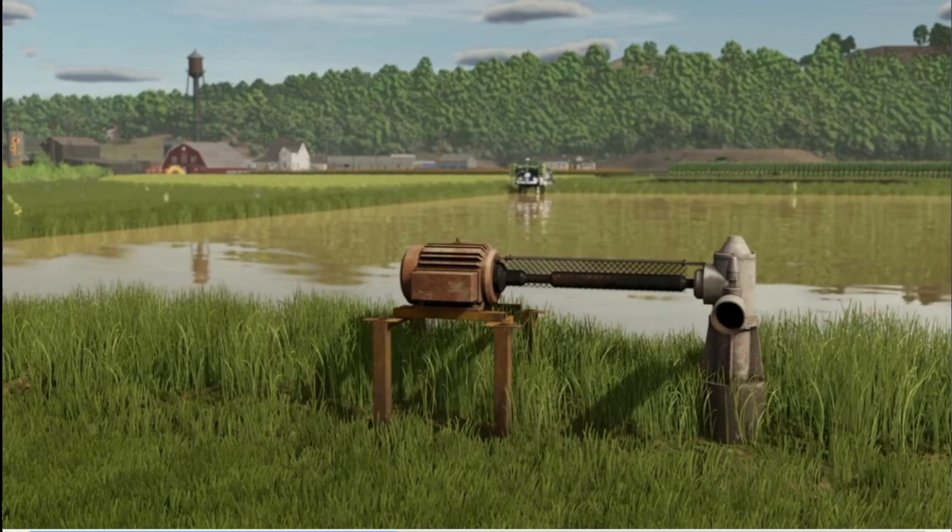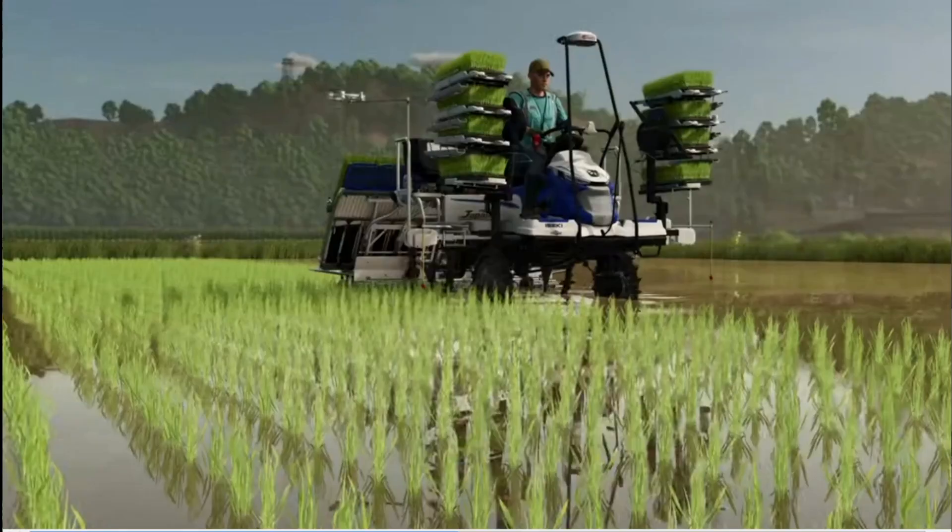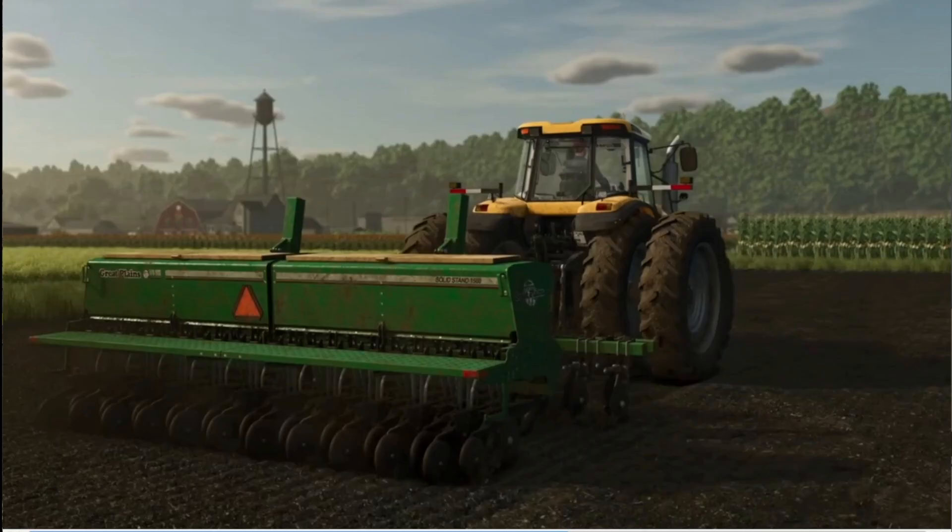Here we see the Asian method with the flooded field and the pump mechanism. In the distance we can already see the rice planter — the small hand-length saplings are planted into the flooded field. And here is the western method for long grain rice: the field is still dry, and you sow the long grain rice with a normal sowing machine, the same type you'd use for wheat.